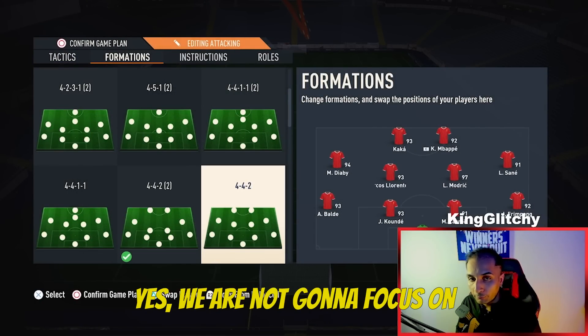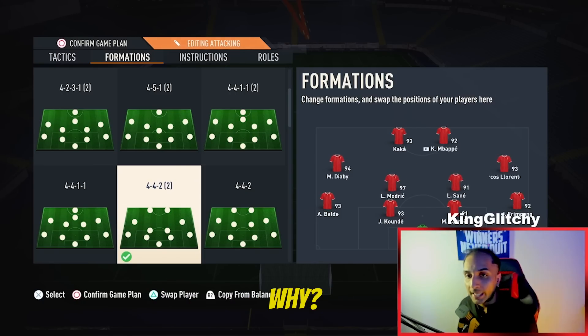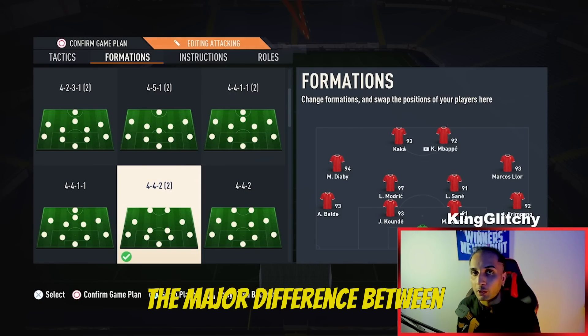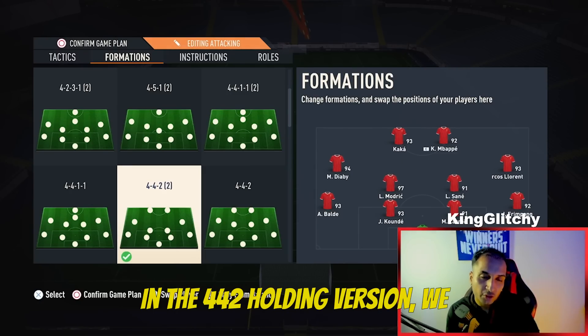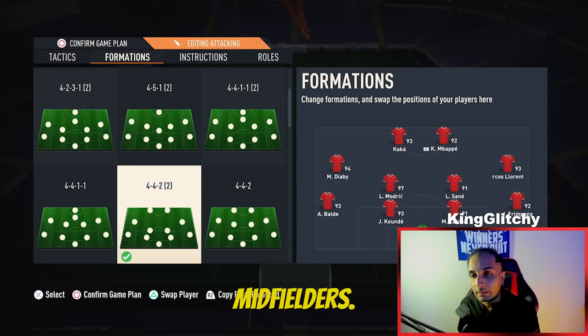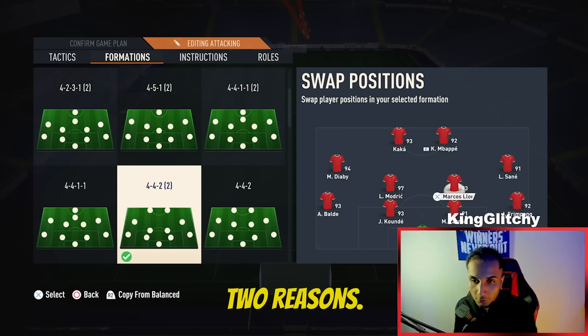We are not going to focus on the 4-4-2 flat — this time we are going with the 4-4-2 second variation. The major difference between these two formations is this: in the 4-4-2 flat version we have two flat CMs, while in the 4-4-2 holding version we have two holding defending midfielders.